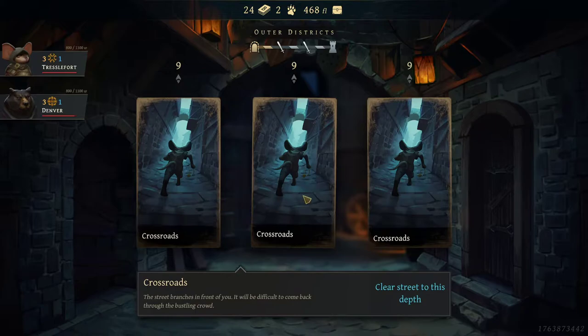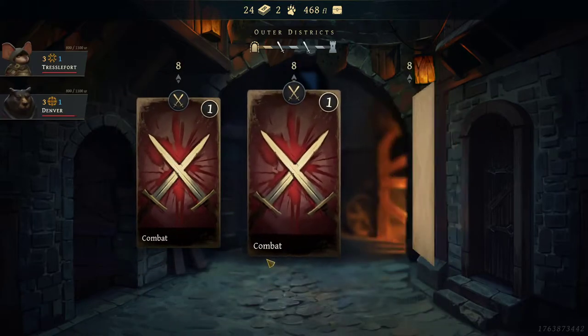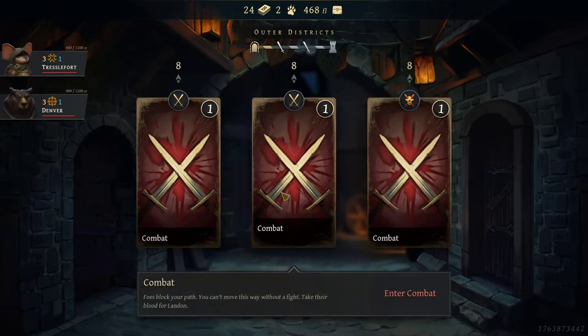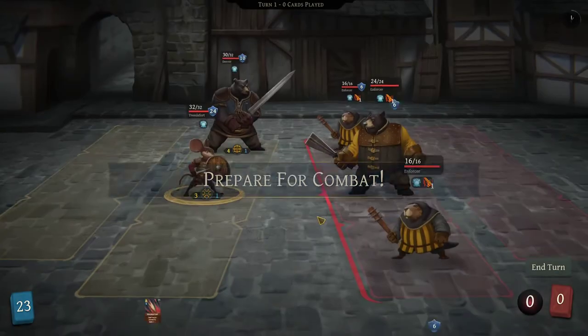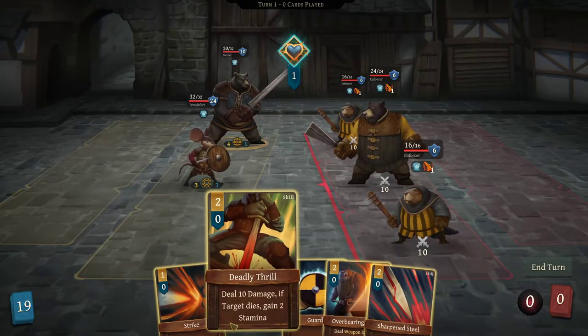So we've got Crossroads all the way across, but we're just going to hit the middle one. Looks like we got ourselves into another fight. The one on the right means it's a hard fight, so we're just going to stick with the one in the middle — I don't want anything harder than absolutely necessary. So we've got two little Beaver Enforcers and then a big Enforcer.